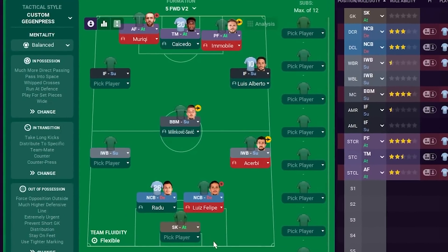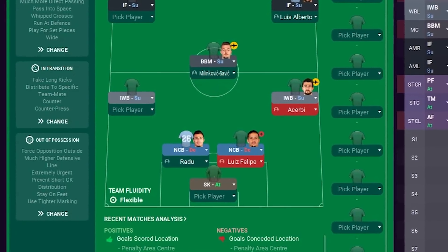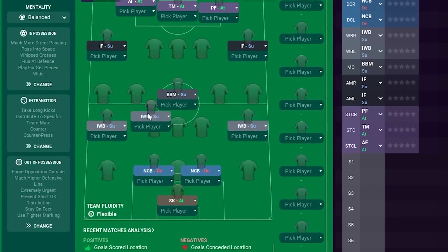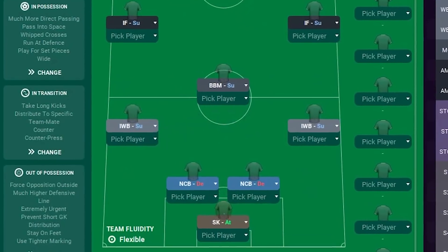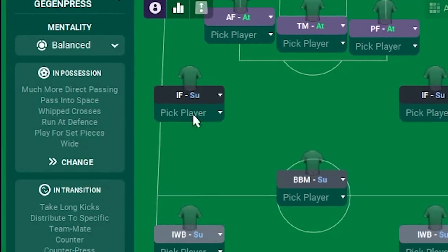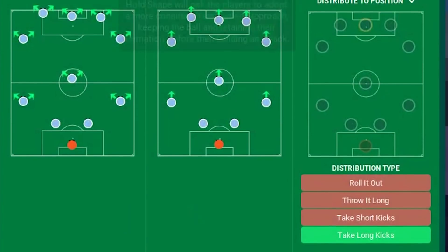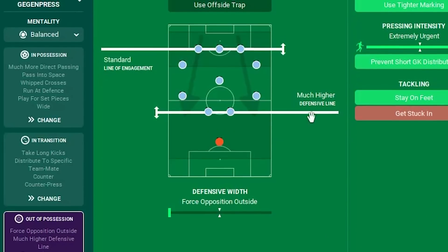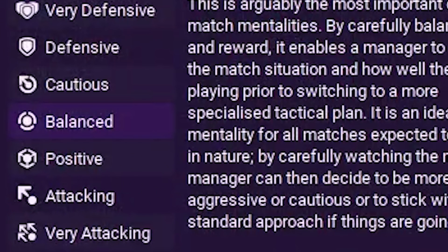Attempt number two - I needed to change it up. I decided to ditch the three at the back and went for two centre-backs with two inverted wingbacks, simply because from my own experience you tend to see them in the centre-mid areas of the pitch. I also changed the wingers to inside-forwards behind the front three and played a much more narrow formation, trying to force the opposition out wide. Still gegenpressing and very direct, I opened up the attacking and defensive lines and set the mentality back to balanced.